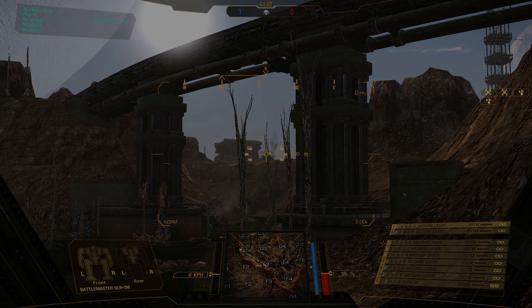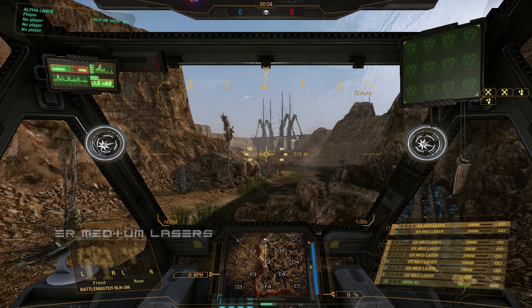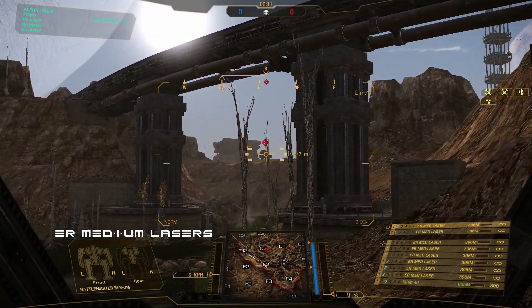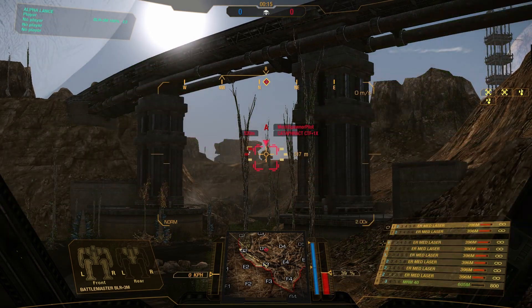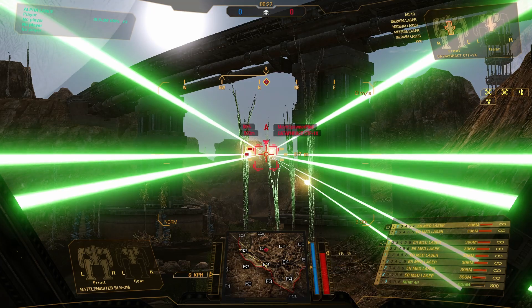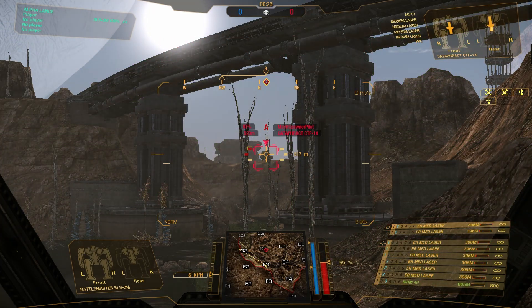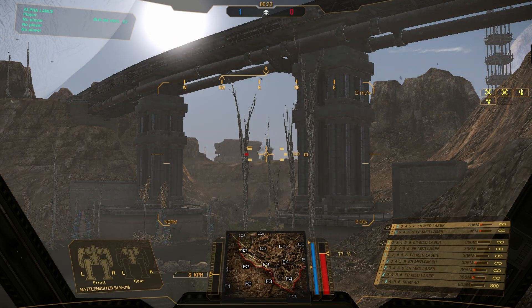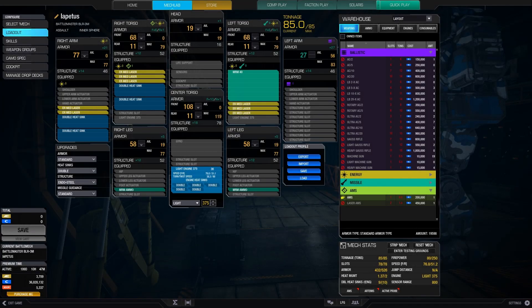To make this a fair test, we're doing exactly the same thing again but with the ER medium lasers — we have equipped eight of them. We're engaging that Cataphract on Canyon Network at a range of 517 metres as before, focusing the centre torso. Starting to get hot around four alpha strikes, and at four and a half alpha strikes, that's it. So in comparison, it took 11 and a half alpha strikes with standard medium lasers, whereas it took just four and a half alpha strikes with the ER medium lasers.